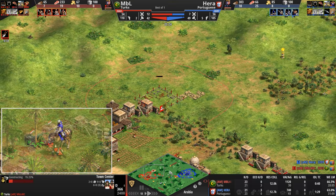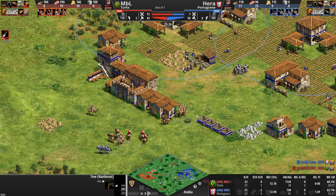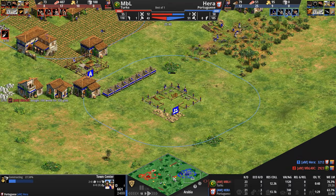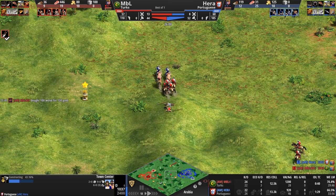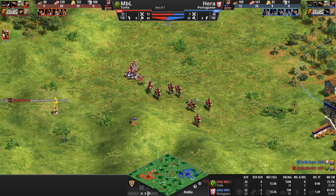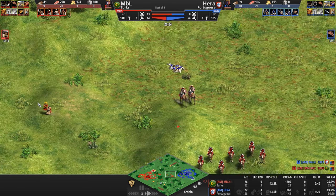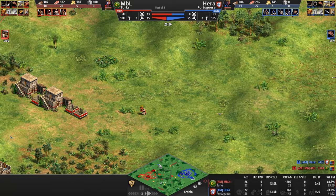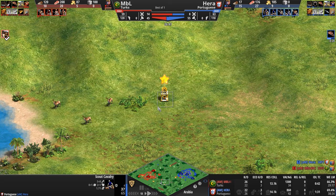Hera did not put the wall back up. A third town center going up right next to the gold. A monk — will he get the conversion before he dies? No. Another monk bites the dust, but he got a spearman — a monk for a spearman, pretty good trade. JK. Our Turk takes the kill lead 26 to 22, and still hasn't gotten a single villager kill as he takes a relic. That's the first relic being taken out on the map. Hera has seen all the relics except this one.